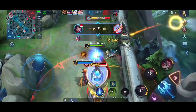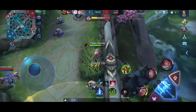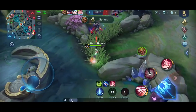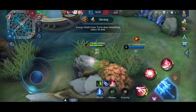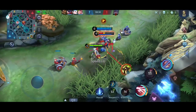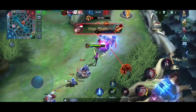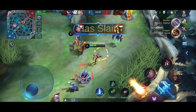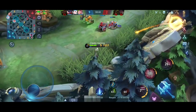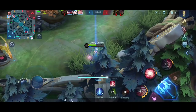Saya ngerasa skill ulti Mia itu gak bisa di-silence teman-teman. Bagi kalian yang pernah gunakan Mia, mungkin pernah ketemu Natalia — apakah bisa ter-silence skill ultinya? Santai, dia udah gak ada ulti. Ini bisa kita kasih karena kita ada execute. Langsung kita giling. Ternyata ada Franco, back-off-nya berhasil, dan meninggal dunia saja — dengan execute, dengan mudah.